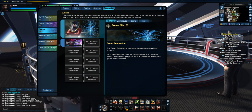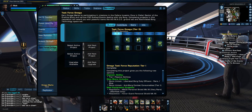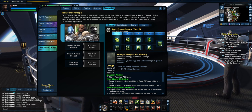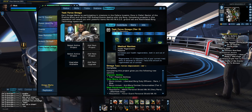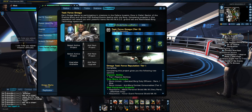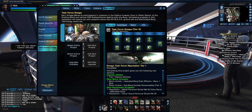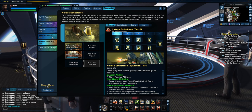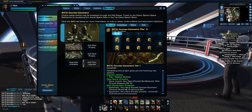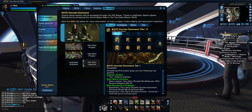Before, in the reputations tree, whenever you unlocked a rep tier, you had to choose between one of the two perks. Like in Task Force Omega, you had a choice between Medical Nanites — which gave you Regeneration and Health — versus Omega Weapon Proficiency. Same thing for Nakura Strike Force, New Romulus, Dyson Joint Command, and now the new 8472 Counter Command against the Undine.